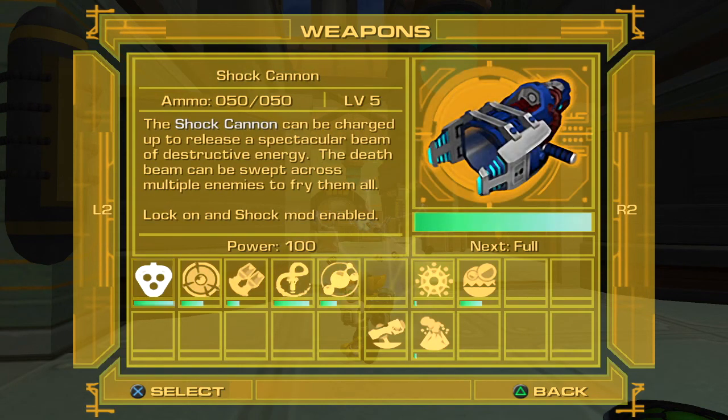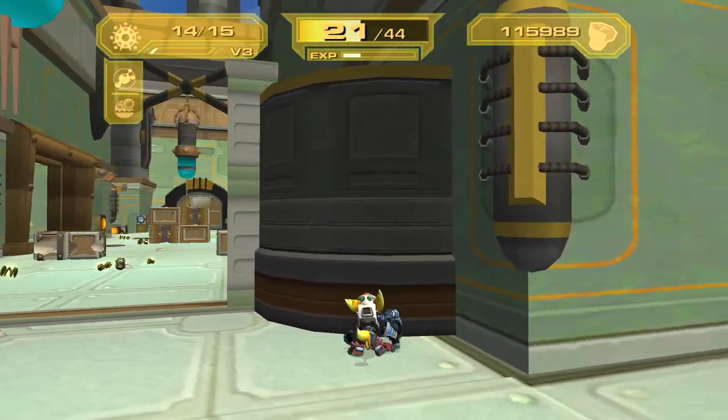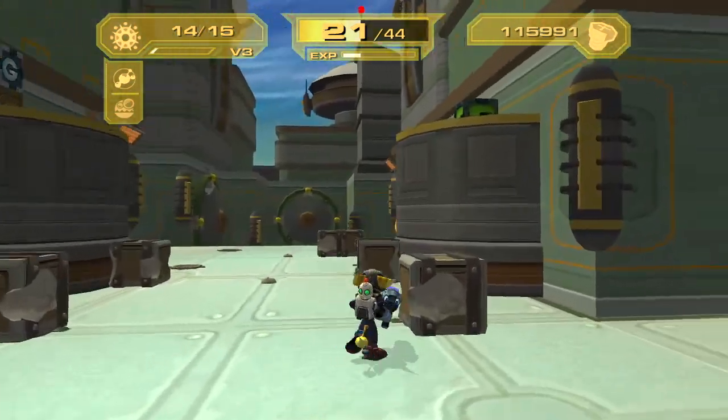Don't think we really have many other options here. How is this supposed to work? The beam of destruction seems weird — I have to cross multiple enemies to fry them all. I don't know, maybe I just wasn't charging properly so I didn't quite get it. Shotgun's a shotgun.